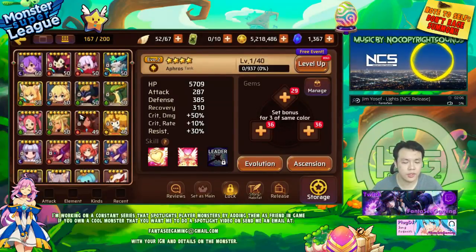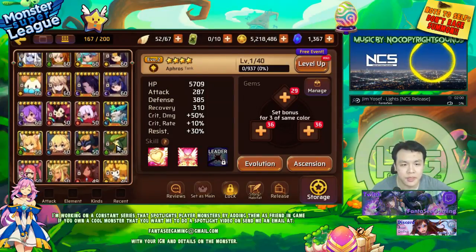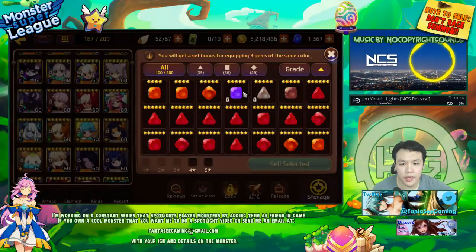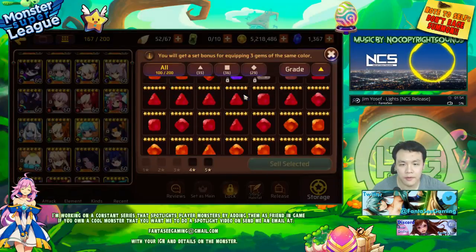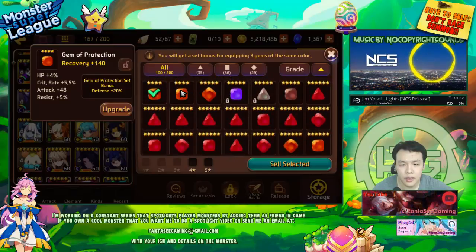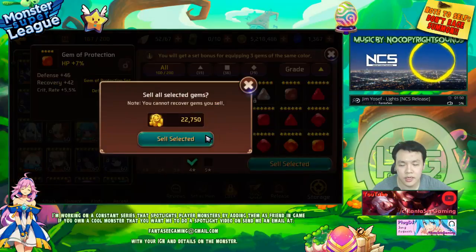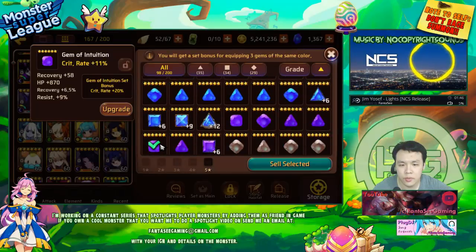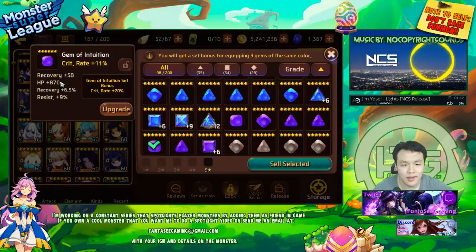The next thing I want to do is gem up some other monsters. I do have a bit of gold now to spend and also some gems I can use. I actually farmed a square slot intuition gem with crit rate — I finally have one. It's been like the longest time, but I finally have one. I think I want to gem probably my dark Victoria with intuition if I can.